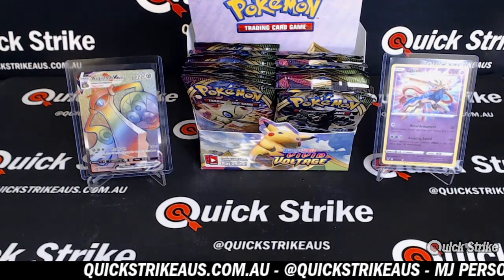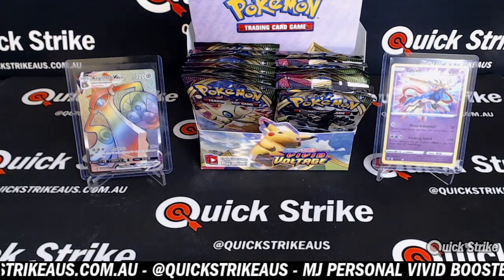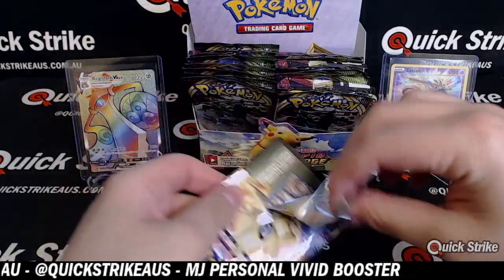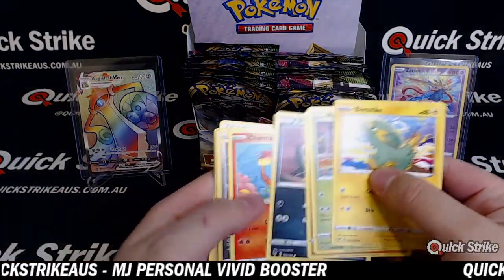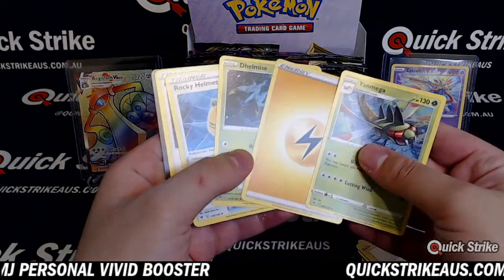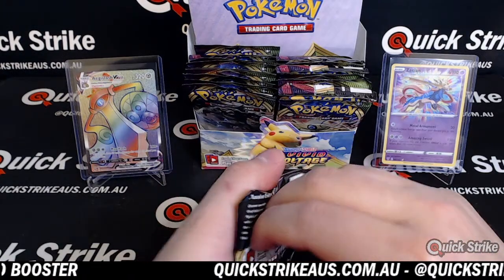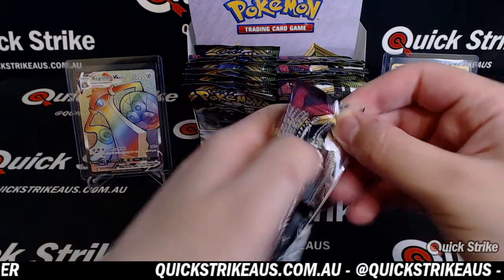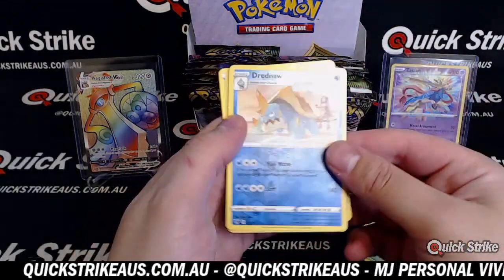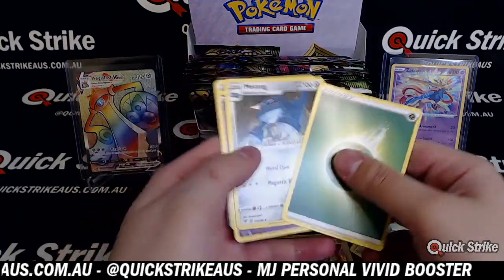Let me just tidy up this base here and tuck it away. Into the next one. Reverse Sableye — I'm going to say that is. The rest is base. Dreadnaw reverse holo. And a Dialga holo. The rest is base.